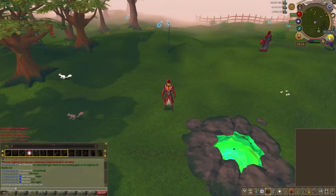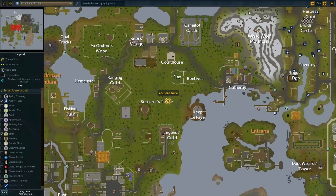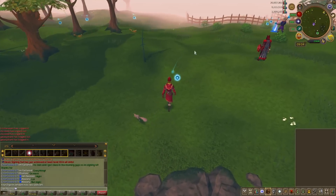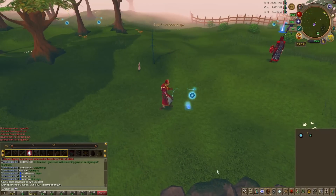From levels 30 to 40, you are going to be traveling south of Seers' Village — a very easy location to get to — and siphoning the Glowing Wisps. You will get about 13,400 experience per hour here.